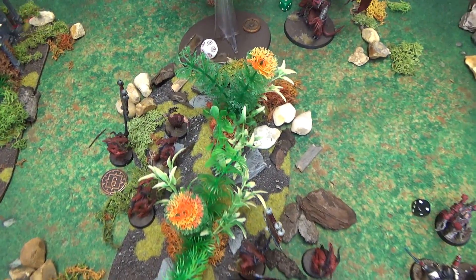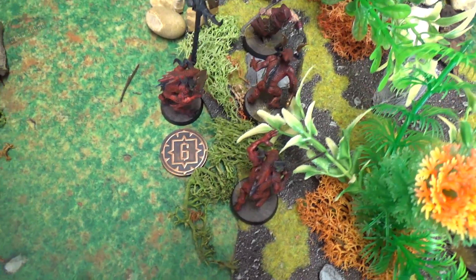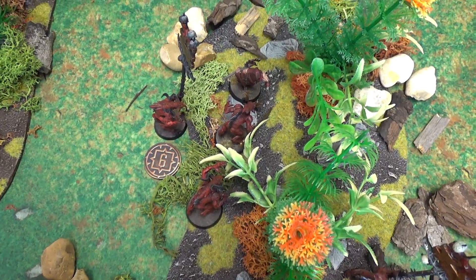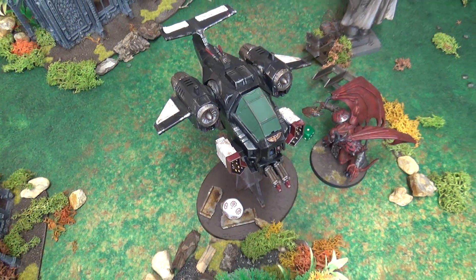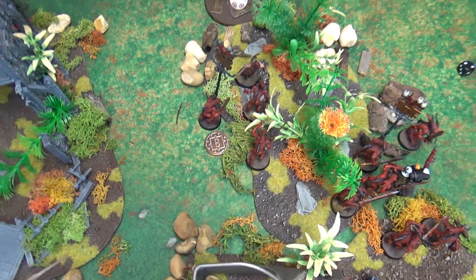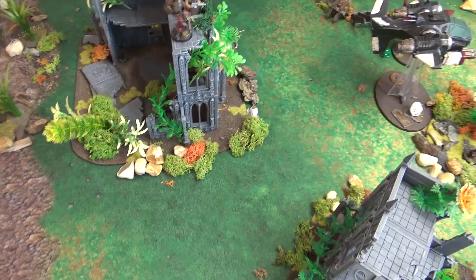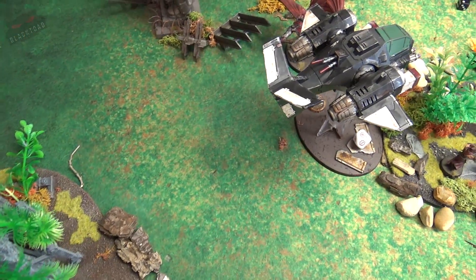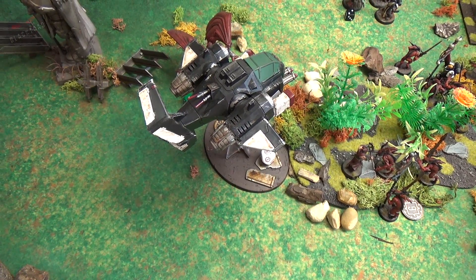Turn six movement for the Word Bearers: the Bloodletters and remaining cultists put the relics together and discover this is indeed the true artifact — the Word Bearers now hold the final objective. The Daemon Prince moves in to deal with the Storm Talon, which is now fully aware of the threat. Cultists at the rear prepare to fire on the hovering flyer. Moving into turn six shooting for the Word Bearers.